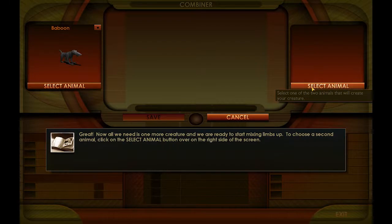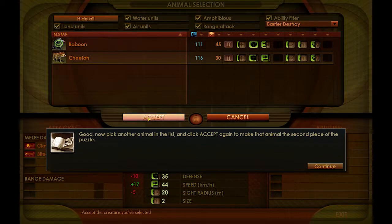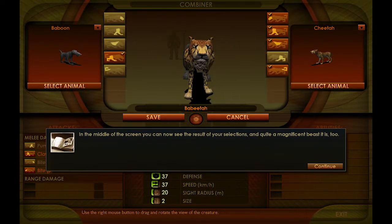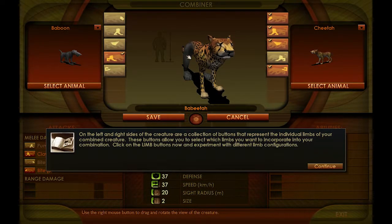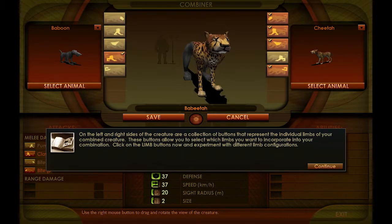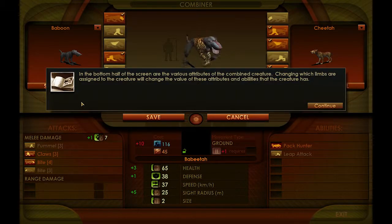Now all we need is one more creature and we're ready to start mixing limbs. To choose a second animal, click the Select Animal button on the right-hand side and press Accept. And be born our abomination! In the middle of the screen you can now see the result of your selections. Do remember this is a 2000-ish release, so the models and quality are not the highest, but still not too bad. On the left and right sides of the creature are buttons representing the individual limbs — click them and experiment with different configurations.